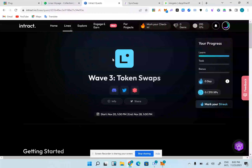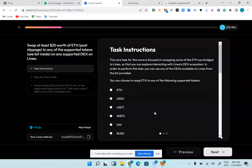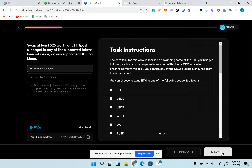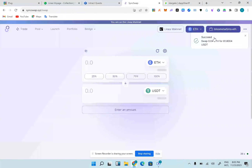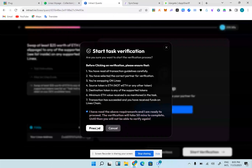We'll start the verification process. While waiting for MetaMask, the supported tokens are ETH to USDT and that's what we're doing. The gas is a bit high — $2. We proceed through MetaMask. SyncSwap represents the DEX on Linea to do swaps. The swap is submitted — let's see if it's succeeded. The swap has succeeded, so we're going to submit our verification.